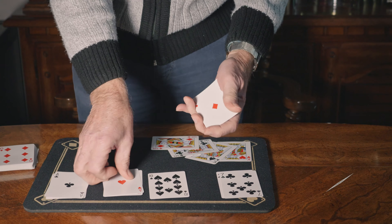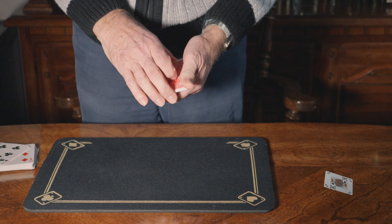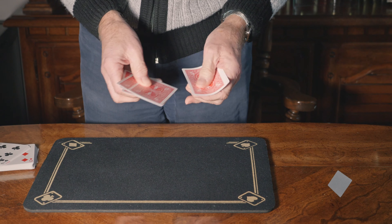Now as a bonus, let me show you this. If you take the four aces and the four kings and put the four kings on top of the four aces and then just give them a quick random shuffle like this...